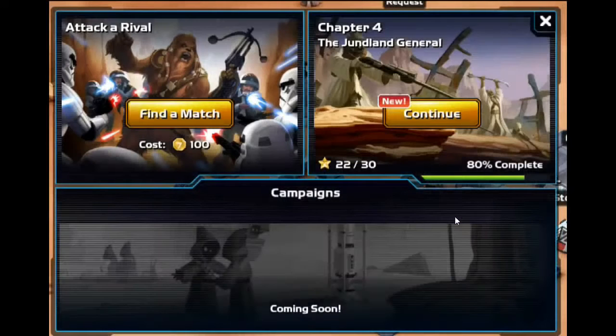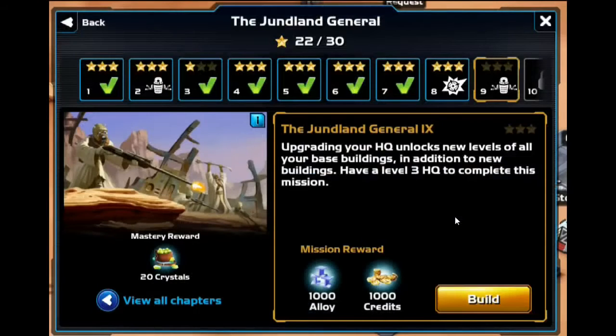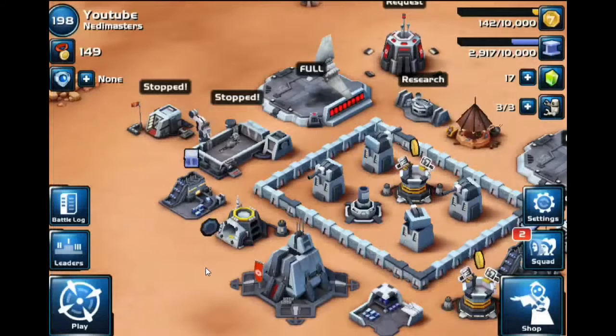We'll go ahead and do a battle here. The match system is the same — find a match. They have story mode over here and you definitely want to do story mode. You do not want to go straight into PvP right in the beginning — you will not get enough loot. Go as far as possible in story mode. You get bonus loot and bonus crystals for completing all chapters, so definitely prioritize story mode.